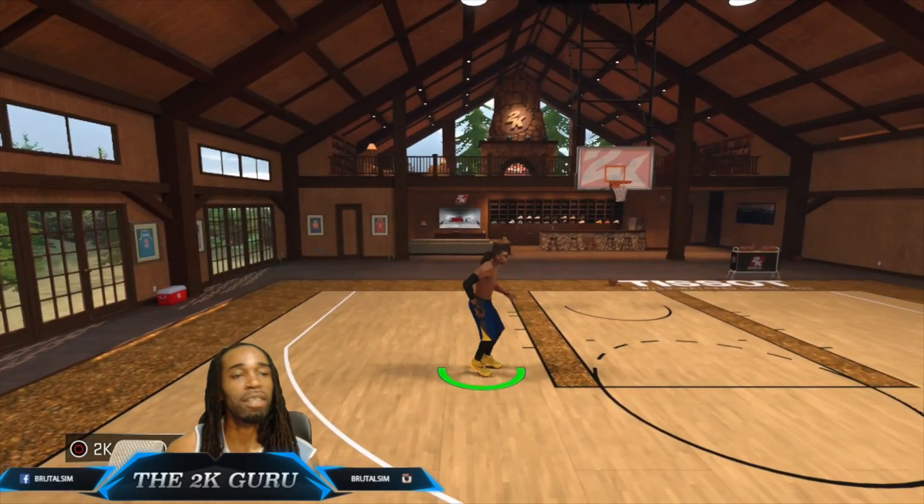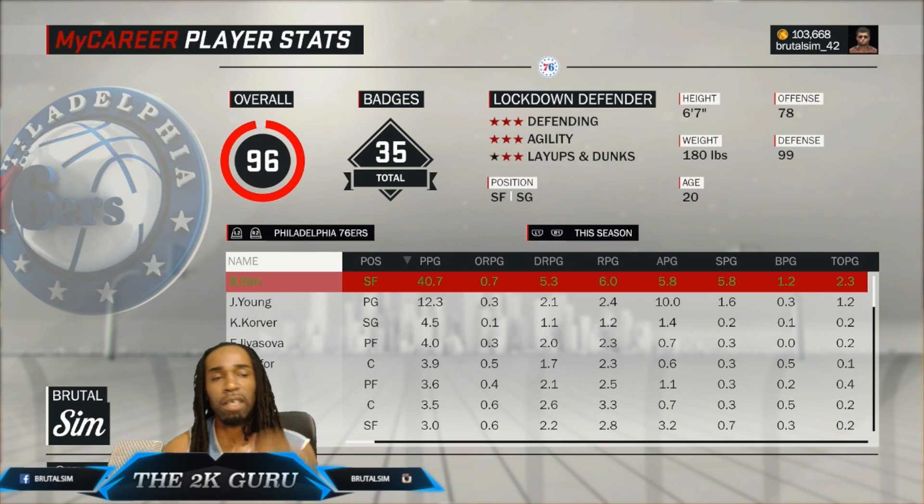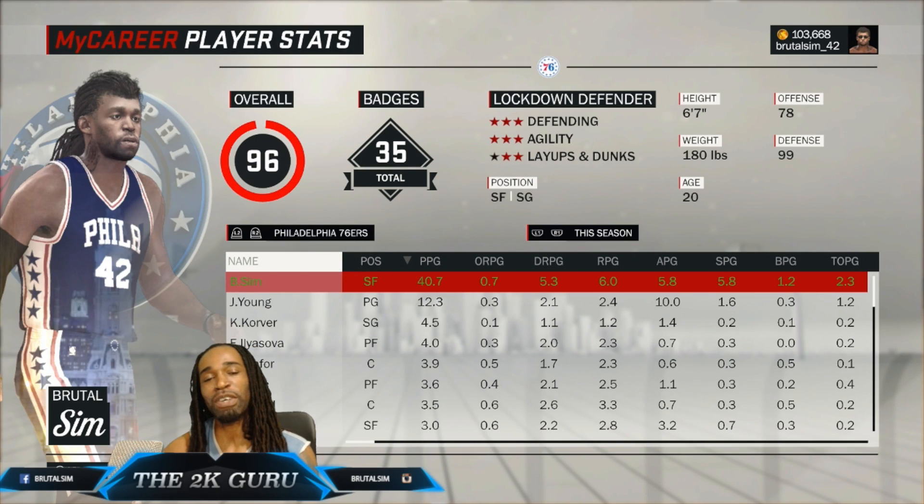Let's go straight to the build. I prefer small forward because of the matchups — I'm able to match up with all positions pretty much besides the post. And anytime anyone is catching in the post as a lockdown defender, spam the steal button. Look at the weight: I'm 6'7", 180 pounds — that's the lightest weight possible.